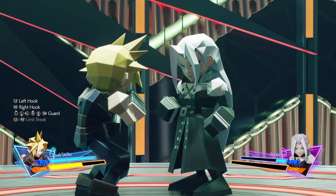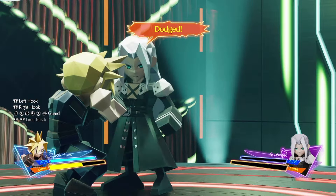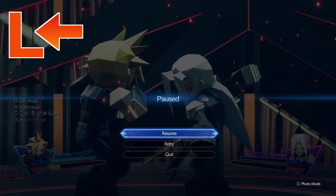This is Sephiroth's straight right punch, which you need to move the left stick up to dodge. Notice that his head is facing slightly up, his right hand is cocked back but not fully extended, and his left hand is raised. This is his right hook, which you need to move the left stick to the left to dodge. His head is in the middle position, his right hand cocked all the way back, and his left hand is low down.